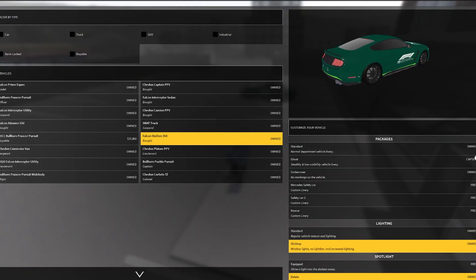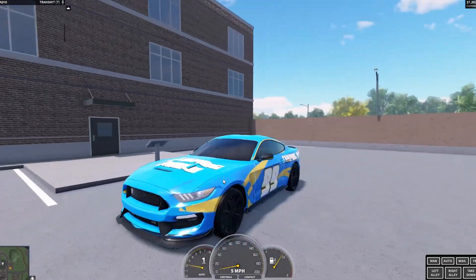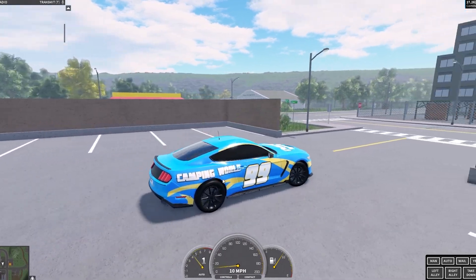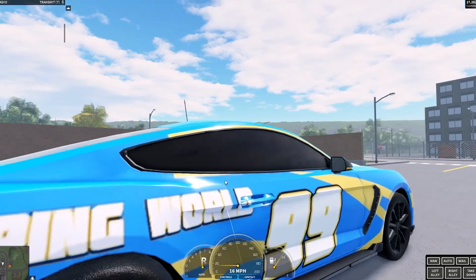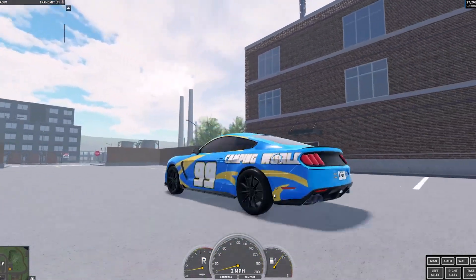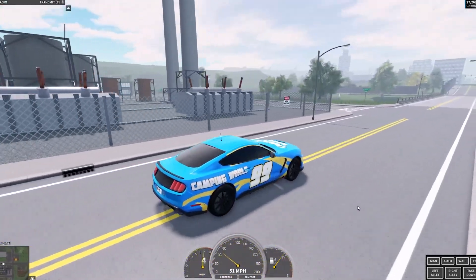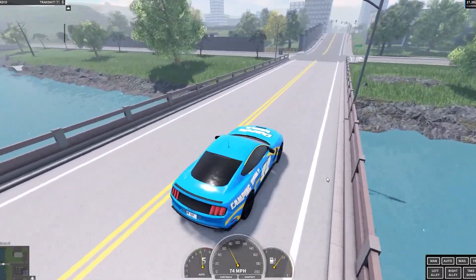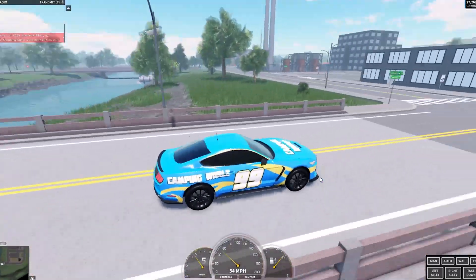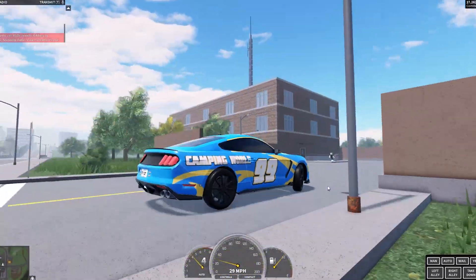Next up is another NASCAR livery on the Mustang — this one says 'Camping World' on the side with the number 99, and has a really cool blue and yellow design. If you'd like to see actual races using all these liveries with a bunch of different people in different cars, let me know in the comments because I think that would be a really amazing idea.